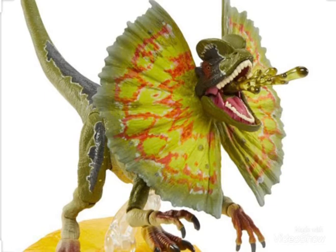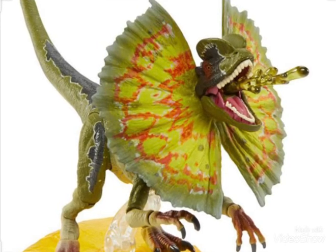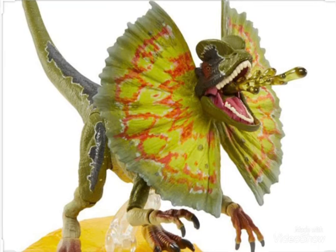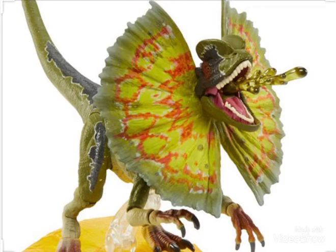Here's the Dilophosaurus from Jurassic Park, and it's definitely my favorite figure. Just like the Velociraptors, it has the problem with the teeth. It also has a removable frill, and you can put it back on. It's pretty small compared to the raptors, which is just like in the movie. You could also use it as the adult Dilophosaurus, but it's a little bit too skinny.